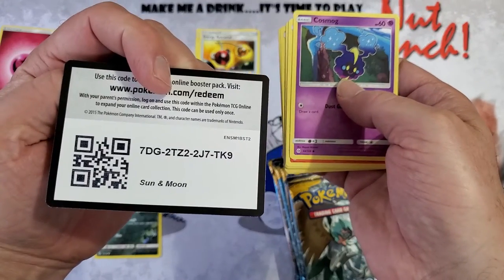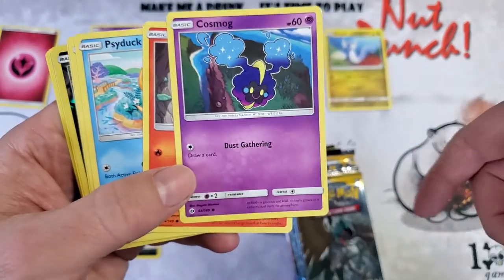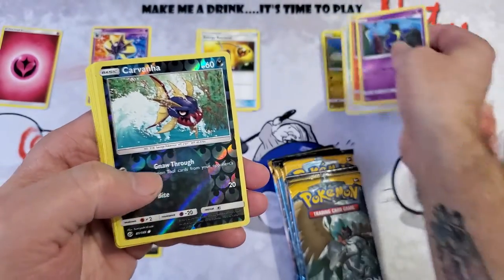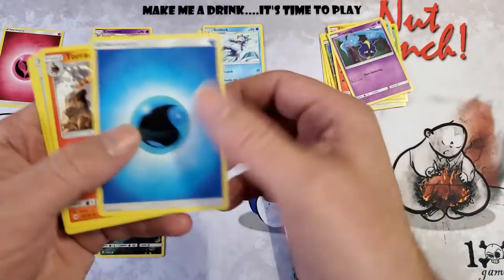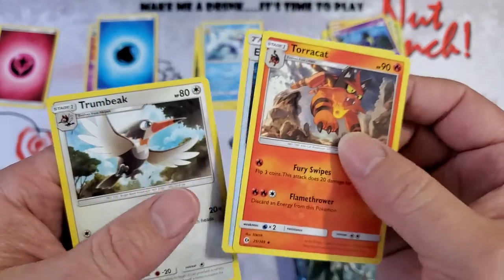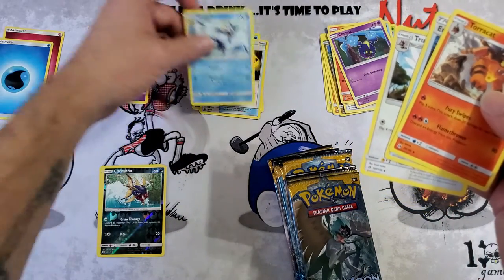There's the code. Doesn't look like I'm gonna get anything good — Cosmog again, that one was flipped around too, which is interesting. Lillipup, down to a reverse Carvanha, and a Golduck rare. Torracat, energy switch, and Drampa. Already screwing up my piles.